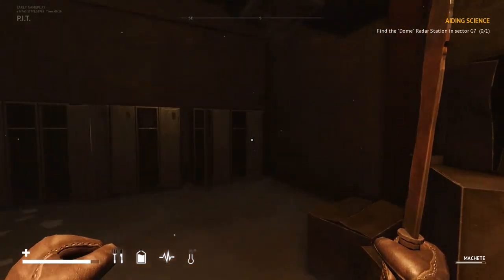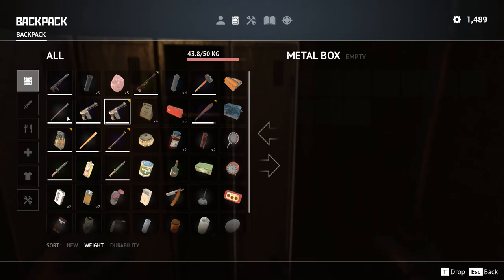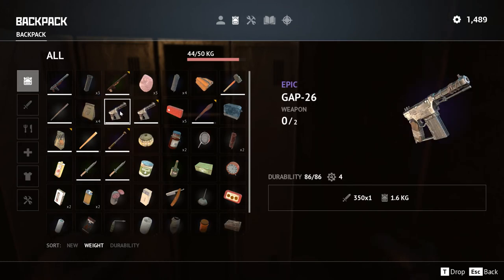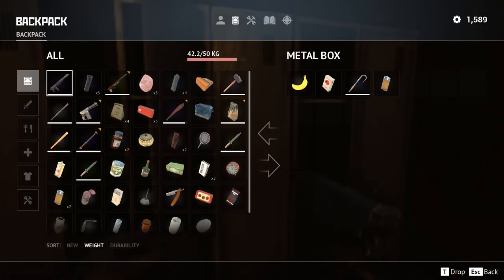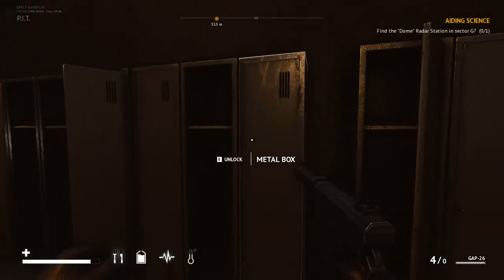Fairly similar looking area to where we started the game. Locker's locker. Nice gun. Let's have a quick look. I might as well unload this one and recycle it. Just quickly reload that one. I do like the reload animations in the game. They're nice and clunky.